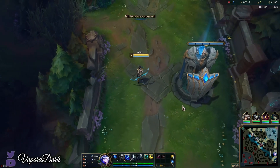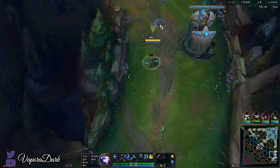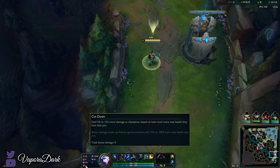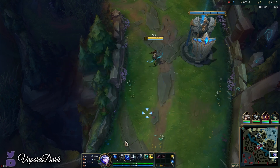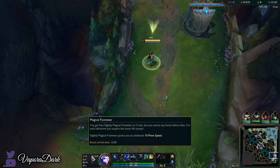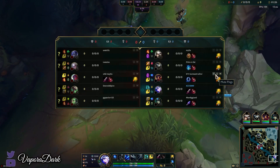Welcome to my Ash ADC gameplay guide. We're going to be running Lethal Tempo with Triumph, Alacrity, Cut Down, Magical Footwear, and Approach Velocity on the secondary page. This is what I always do. My primary page — you always want to do at least Inspiration with Approach Velocity. Approach Velocity is absolutely core on Ash ADC.